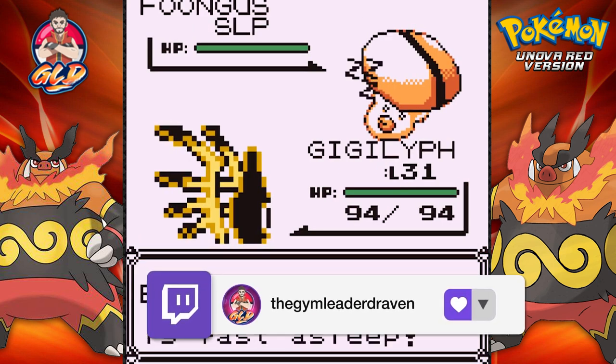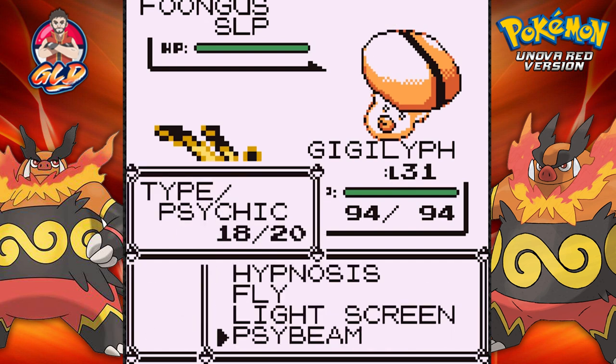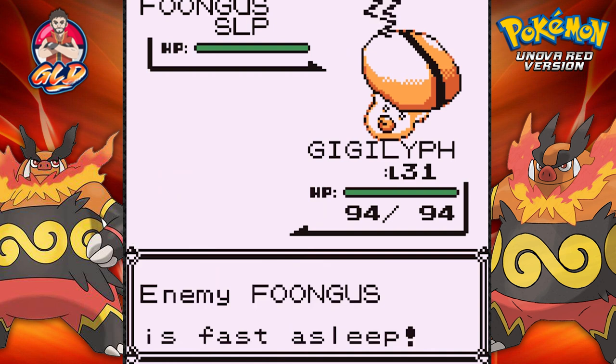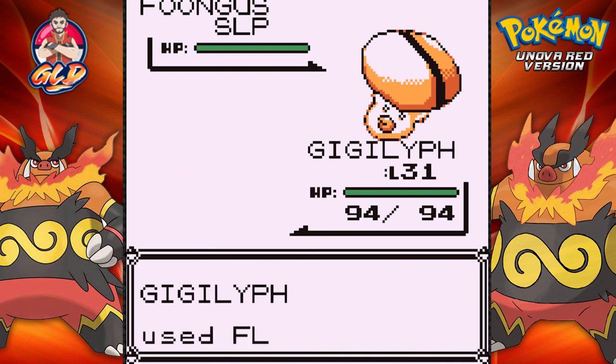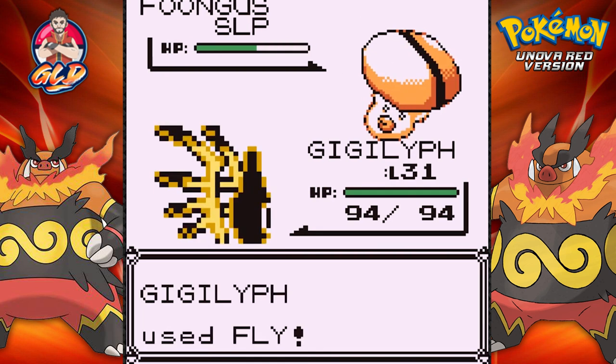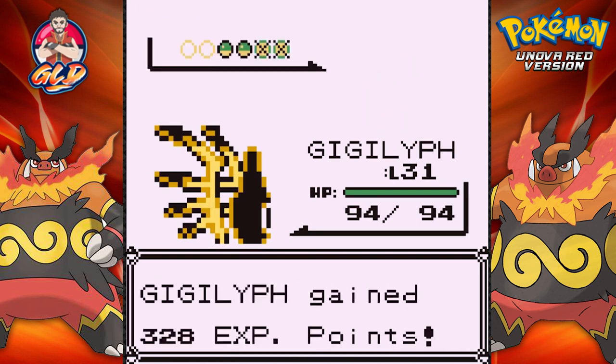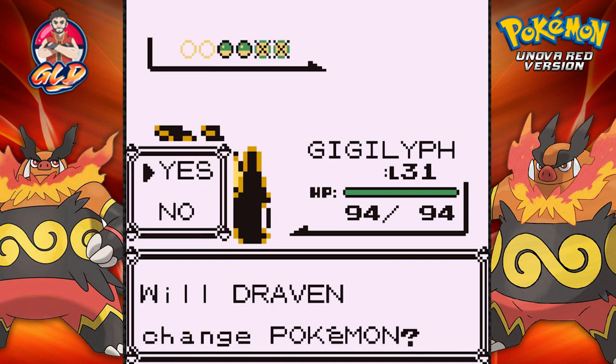Boongus is asleep from Hypnosis, which is great. Let's go with a Fly attack. Totally didn't think of using Hypnosis - I just slipped my button. Gigaliff defeated, and now here comes a Dino.